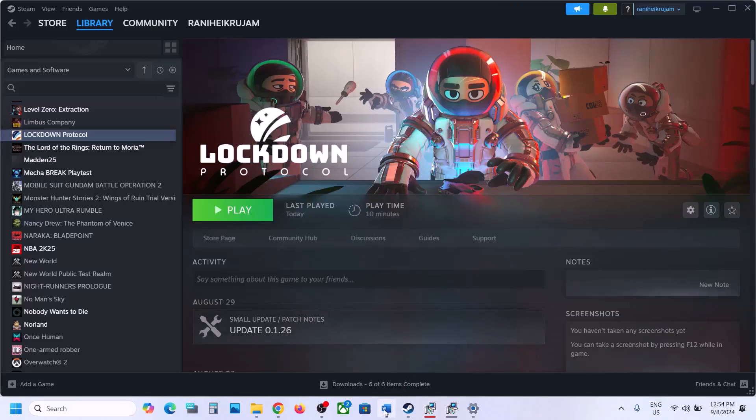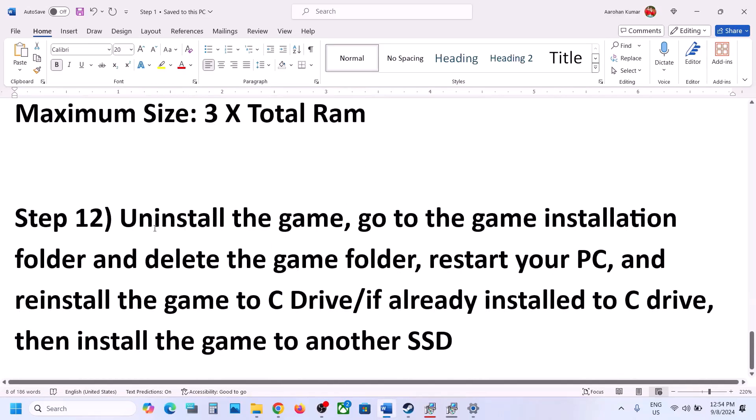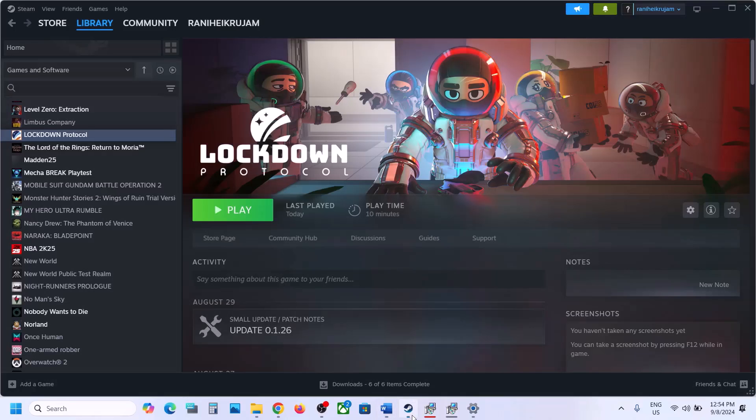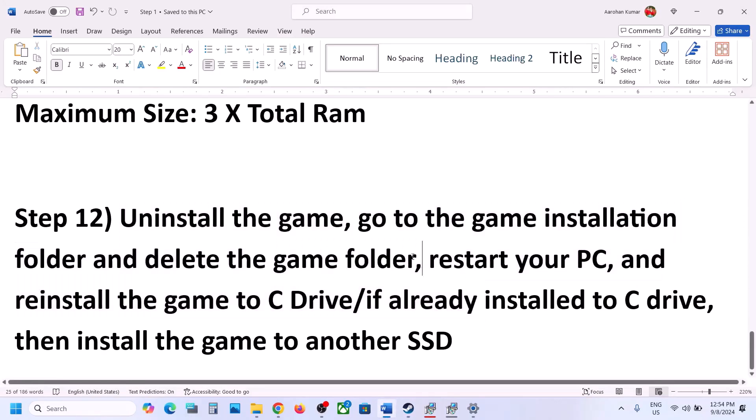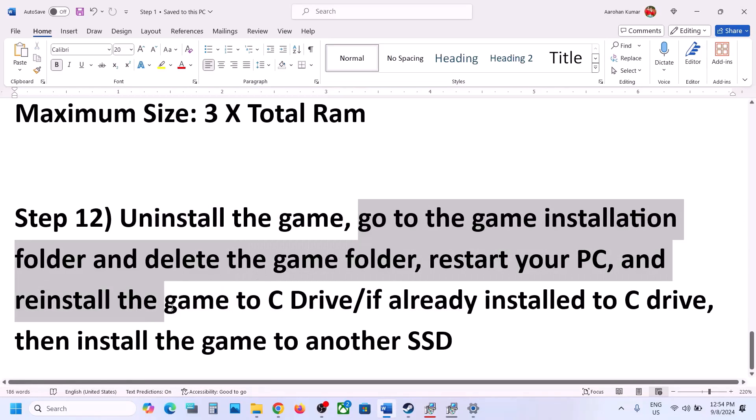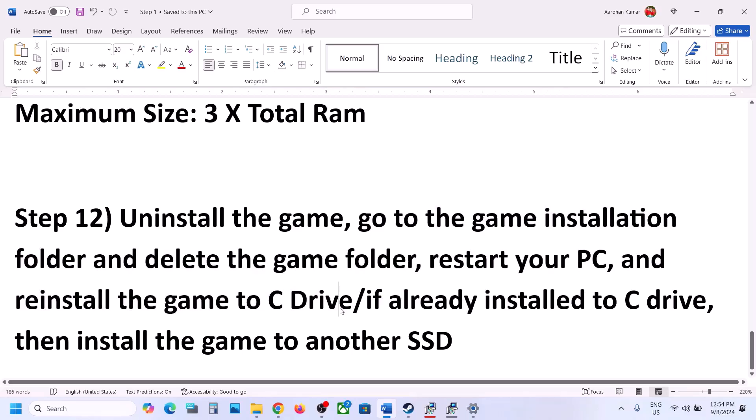Now the next step is to uninstall and reinstall the game to a different drive. If nothing is working, right click the game, select Manage, and click Uninstall. After uninstalling, go to the game installation folder, delete the game folder, restart your computer, and reinstall the game. If the game was on D drive, E drive, or any external drive, try installing it to the C drive. If it is already on the C drive, try installing it to another SSD, then check.